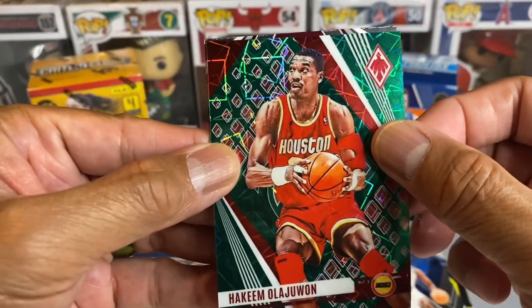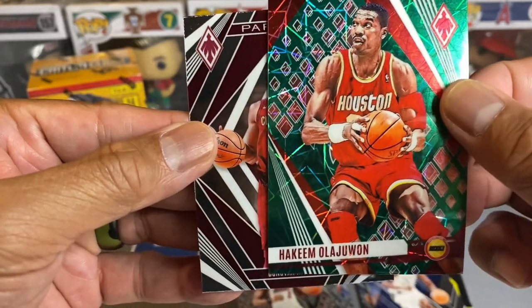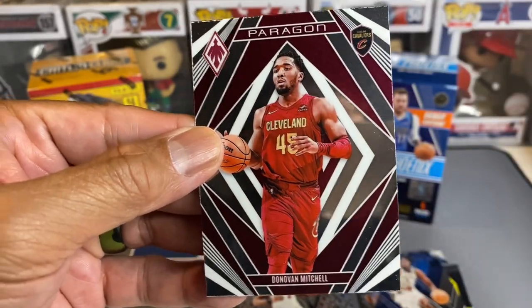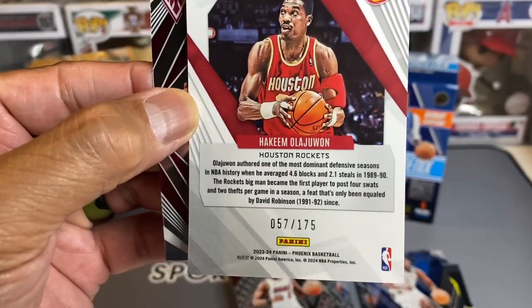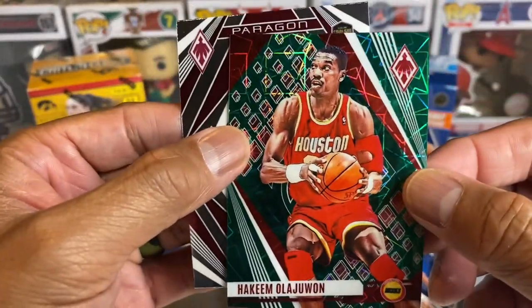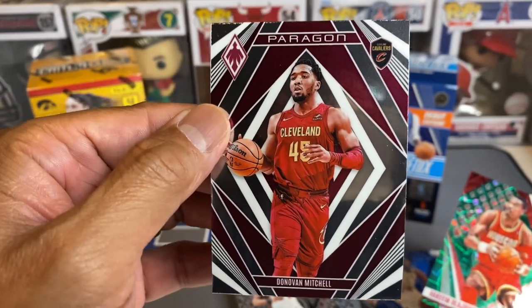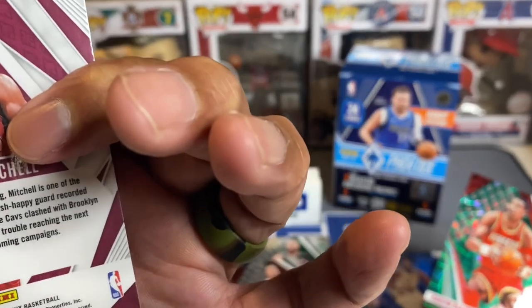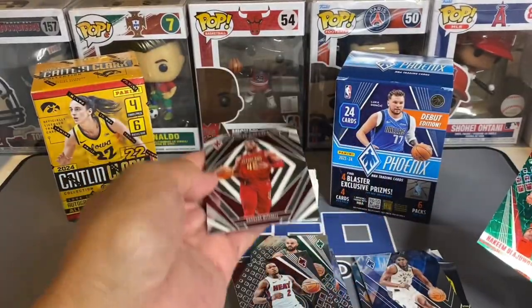Look at that — we got Hakeem Olajuwon! Oh, look at that — numbered to 175, number 57. There we go! And then we're ending on a Donovan Mitchell, the Spider, with a Paragon insert.